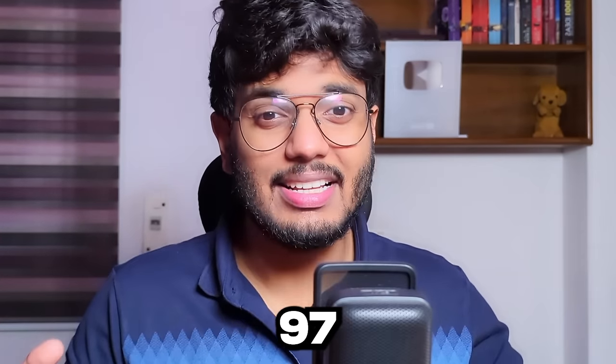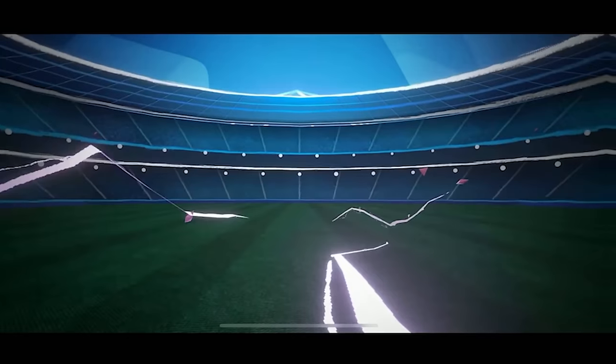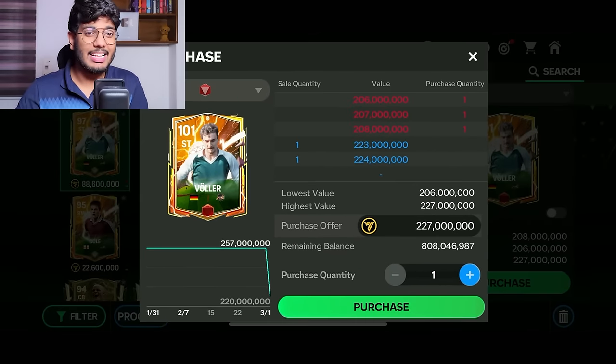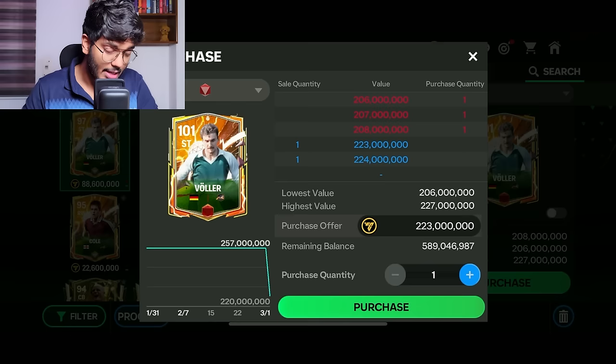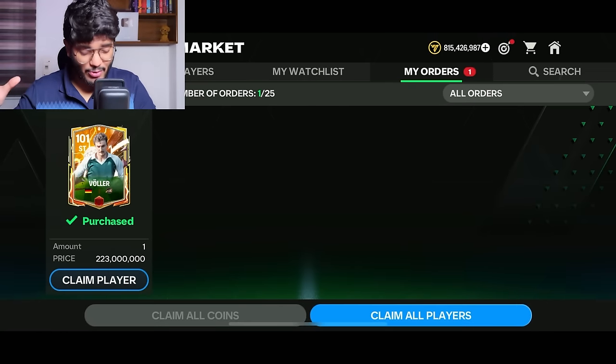EA has released another 97-rated hero striker, Rudy Waller. His stats look very good, so let's see if he's worth the price. We're also going to be making a team around Rudy Waller using the best exchanges in the game right now. After we make the team, we'll play a head-to-head match and complete a set of objectives. I'm going to get his 101-rated card for 223 million coins.